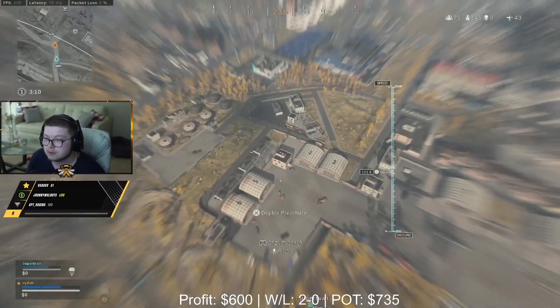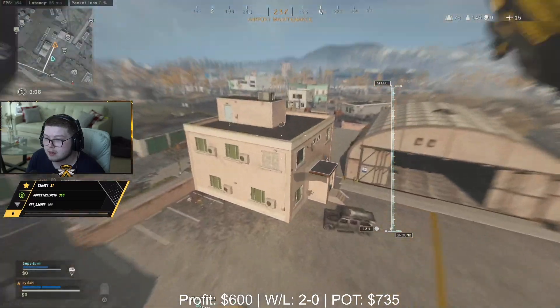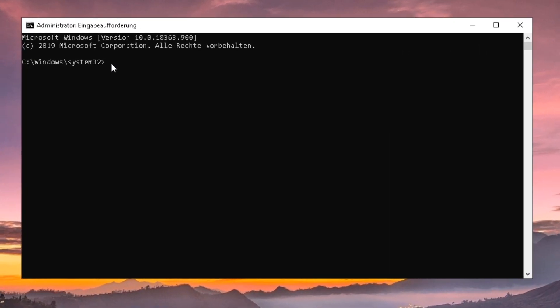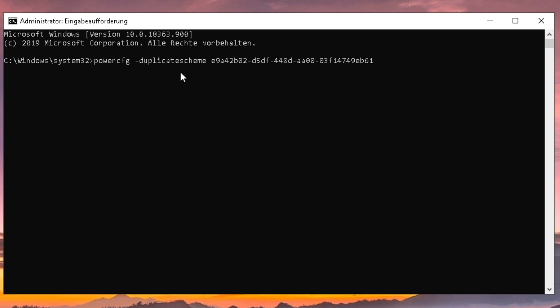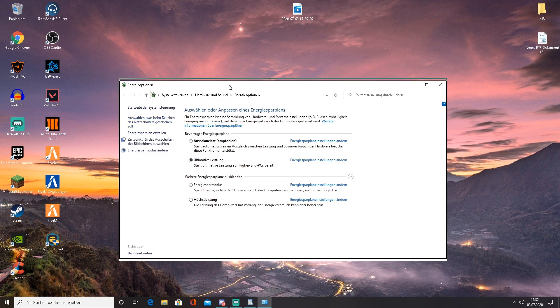Next, we're going to enable the Windows 10 Ultra Performance Mode, which lets us use the maximum performance of our gaming rig and get the maximum frames possible. It's super easy — just copy the command line from the description into your administrator console (CMD), then select the Ultimate Performance Mode in your power settings, and you're done.